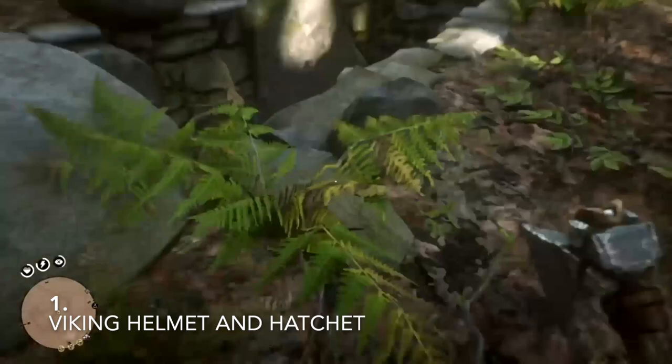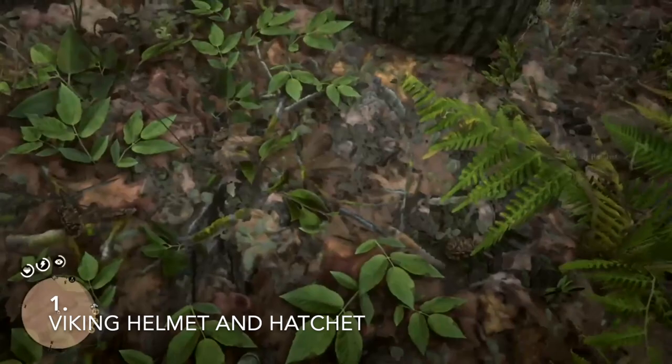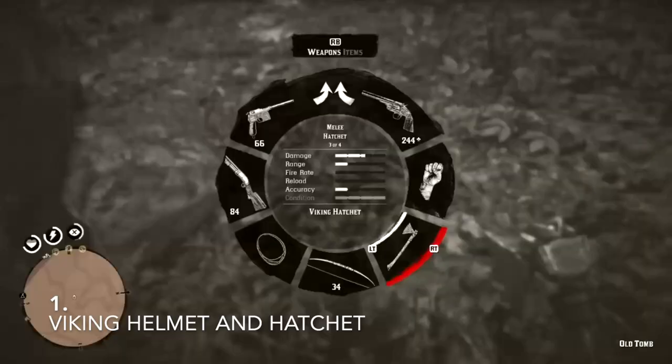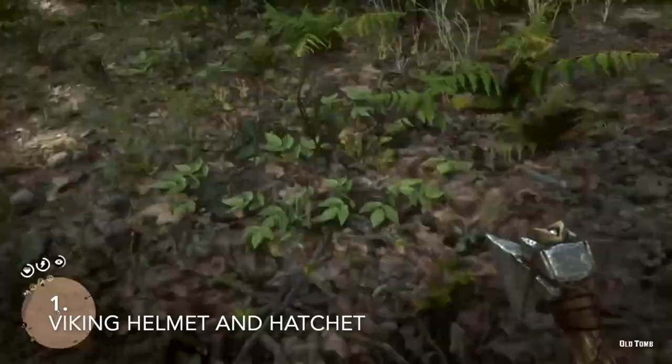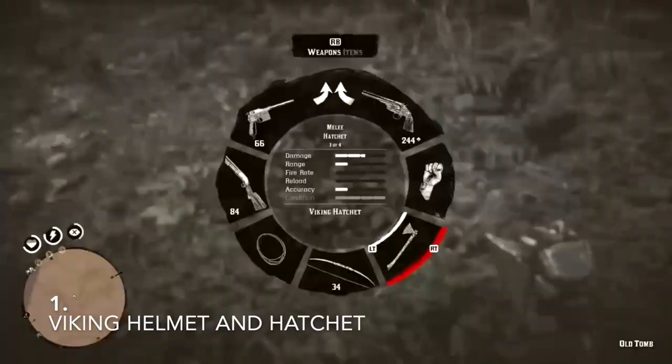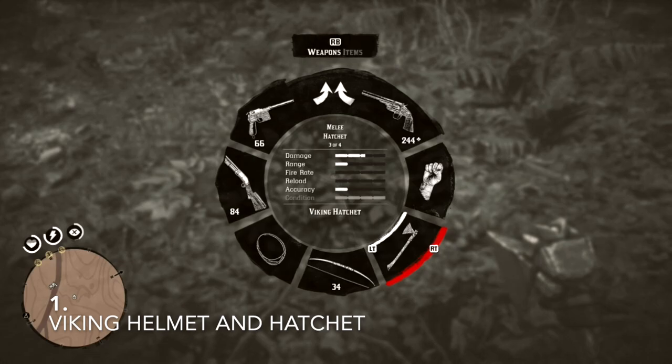You can throw the hatchet, and once you've thrown it, you can collect it straight back up. I'm pretty sure it does a one-shot kill to anyone at any distance. But you don't want to throw it too far, otherwise you might lose it, and there's only one of them in the game. So yeah, that's the hatchet and the Viking Helmet.